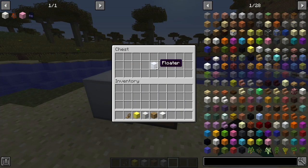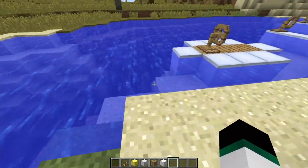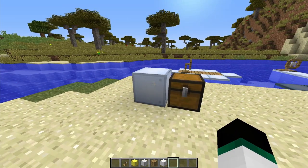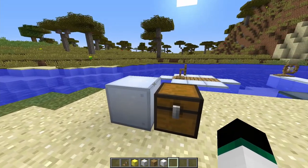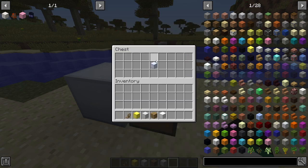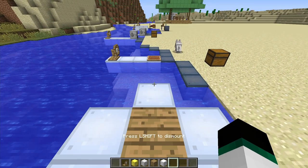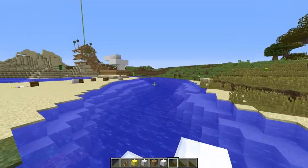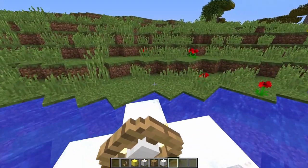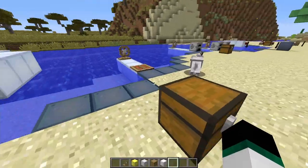The floater makes ships move faster in water, increases buoyancy, and helps recover from hitting terrain. It's crafted from one regular wood block and one wool block combined in a crafting table. Floaters are useless for airships — only recommended for standard water ships. When mounted, the ship bobs up and down more and moves noticeably faster.